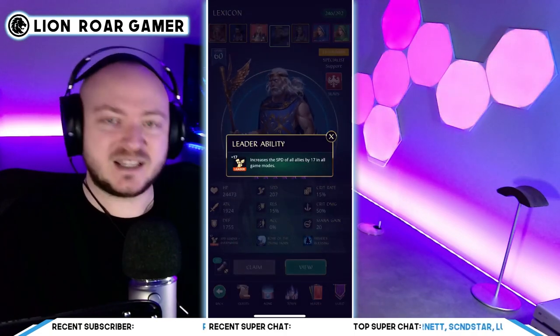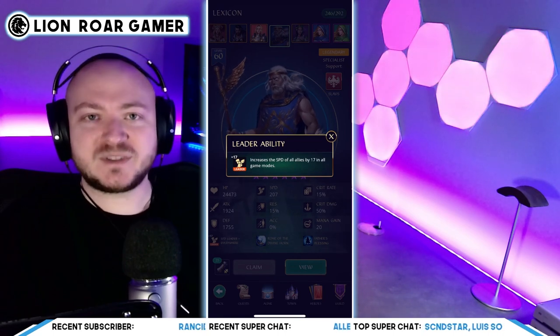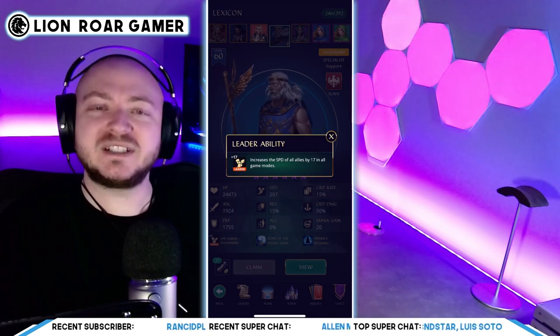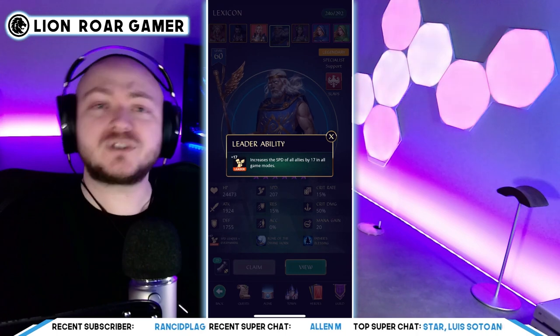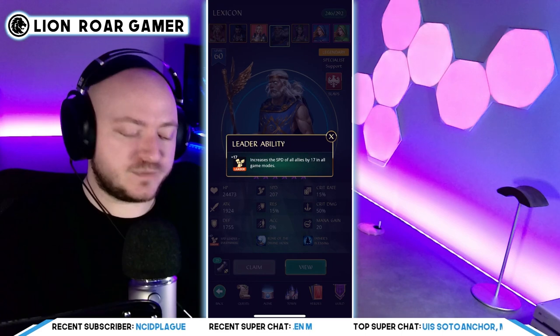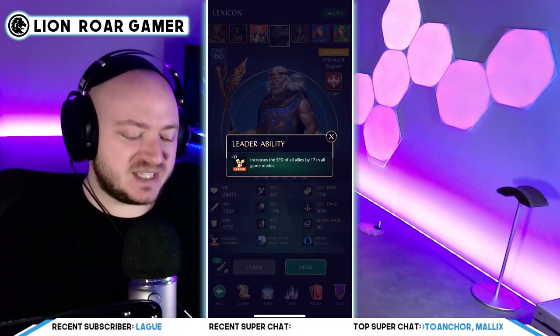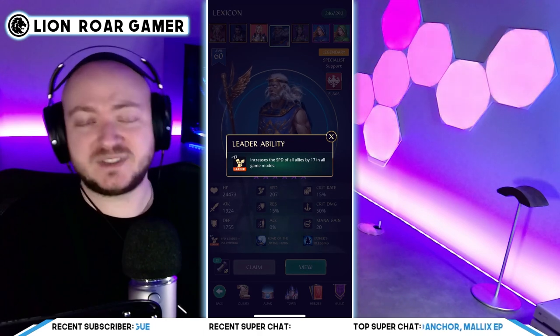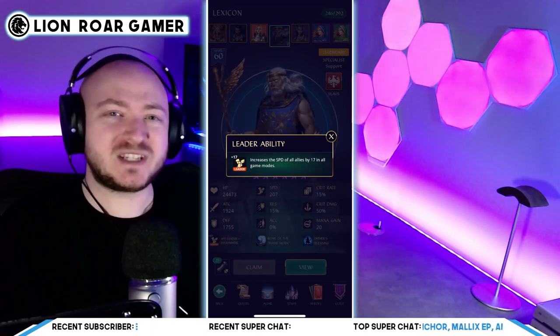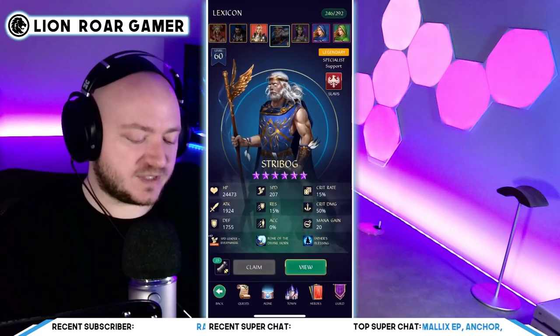What makes him stand out is this: first of all, the leader ability. You're not gonna get anywhere in Gemstone Legends unless you max out your ability to create mana or speed. Speed is the name of this game and that's exactly what Strybog does — if you make him the leader of your party, he increases the speed of all allies by 17 in all game modes. That's super important, especially in the arena and against tough raid bosses who like to take turns first.